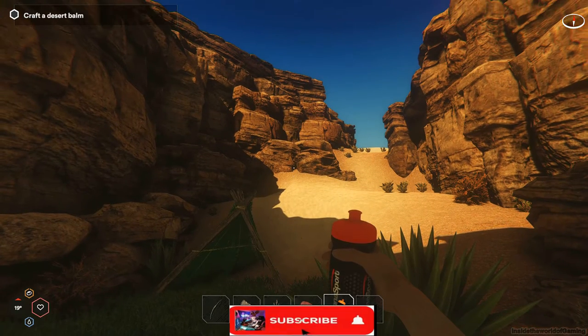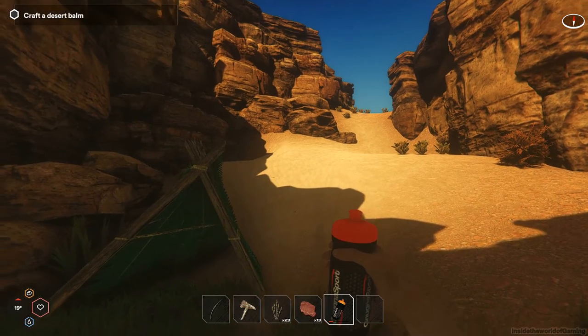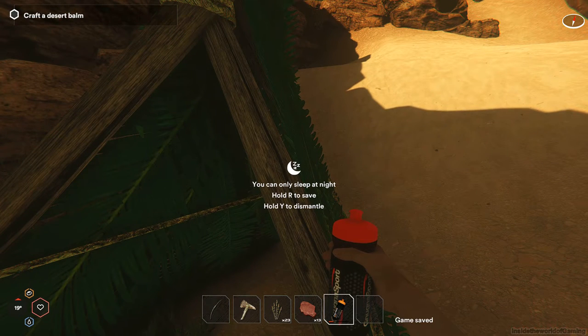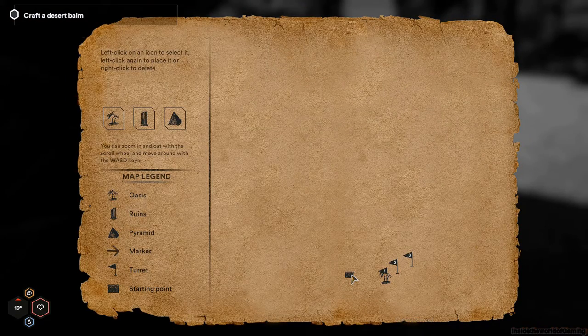Hello guys, welcome to Inside the World of Gaming YouTube channel. In this video I'm going to continue playing Star Sun. Right now we are ready to go — I'm probably gonna save my game first before I go somewhere else. We're fully free, and this is the place where we collapsed. We are from Earth — there was a sandstorm during a marathon and we tried to hide somewhere, collapsed, and ended up on this deserted island.